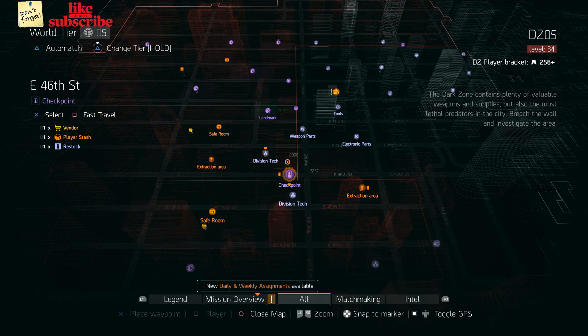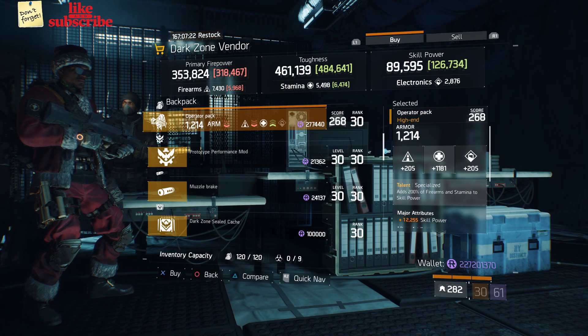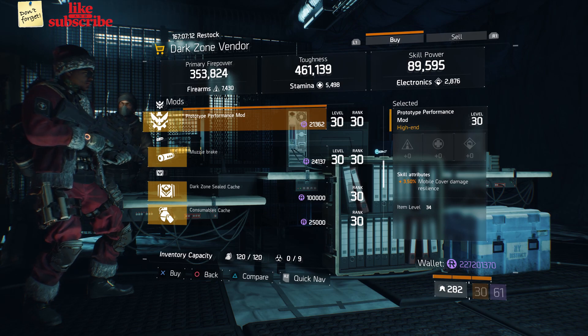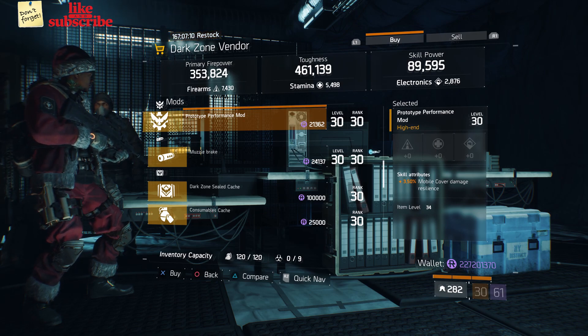For our next gear items, you want to head over to East 46th Street Checkpoint. Here the Dark Zone Vendor has an Operator Pack with Talent Specialized. Also here we got a Prototype Performance Mod with 3.50% Mobile Cover Damage Resilience.